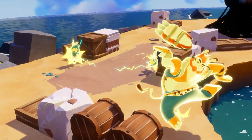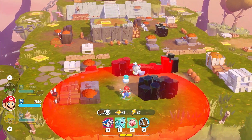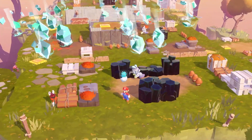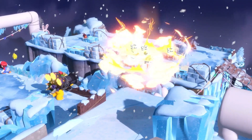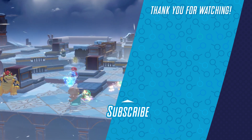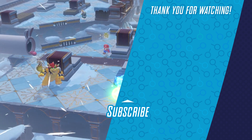Outside of weapon effects, it looks like Sparks also have the ability to activate some kind of super attack. This ice spark attack that we get a look at looks really powerful.